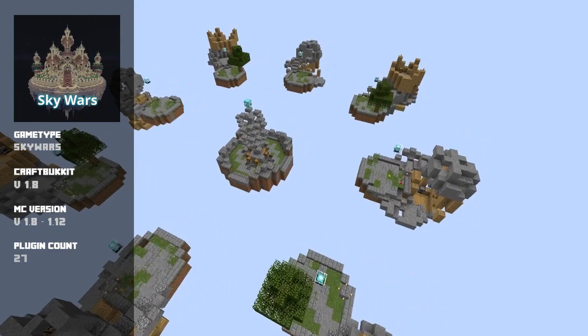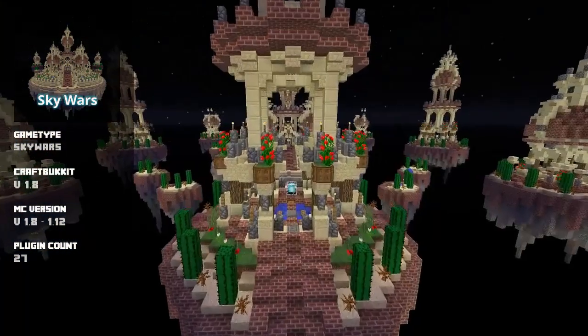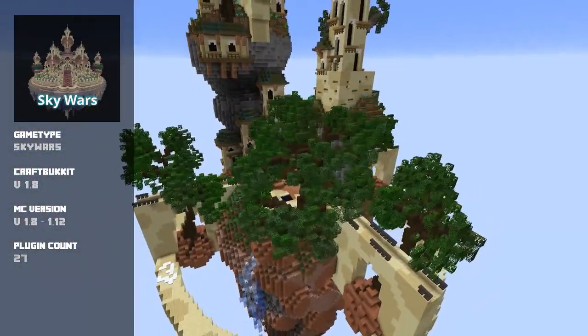Here at Apex Hosting you can quickly provision this minigame type in a matter of minutes with our one-click installer. Each Skywars installation comes with its own maps and variations, set and ready to roll.